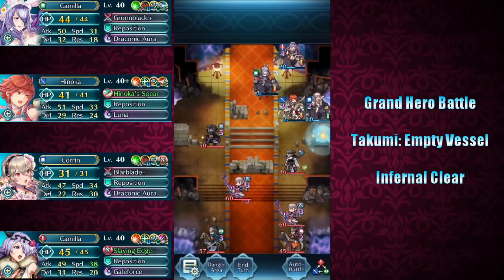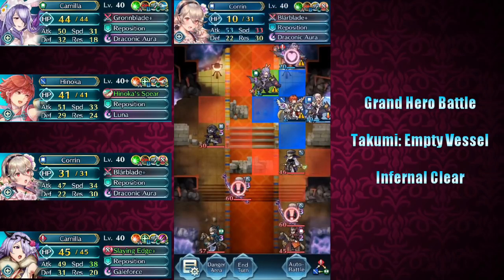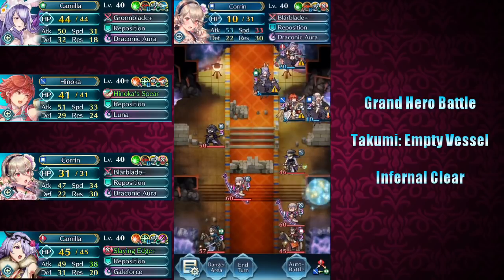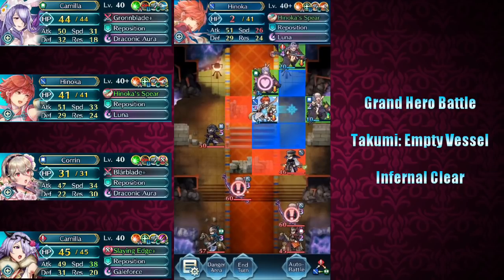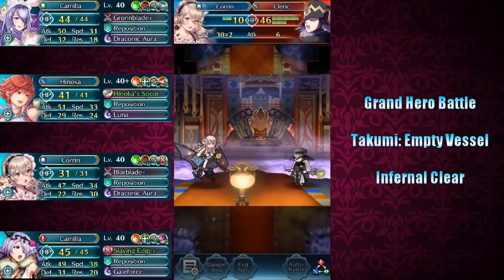Note that I have Corrin in the corner — being all the way on the right-hand side enabled her to avoid the effects of Takumi's weapon on Turn 3. So despite the speed debuff from the Cleric, she has an Attack buff and does not have the Panic Ploy effect. I'll move Hinoka to the side to give Summer Corrin enough room to take out this Cleric. Both mages have Desperation active.